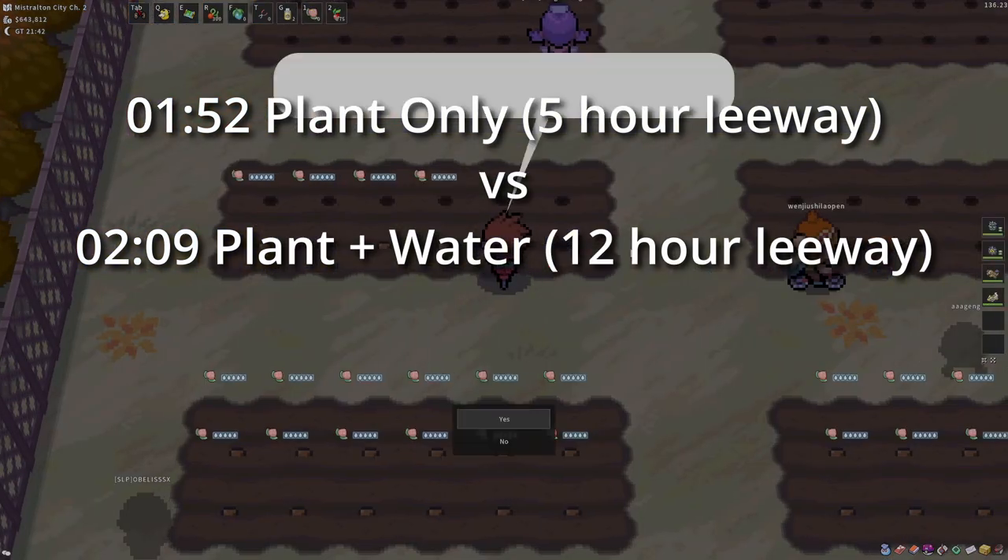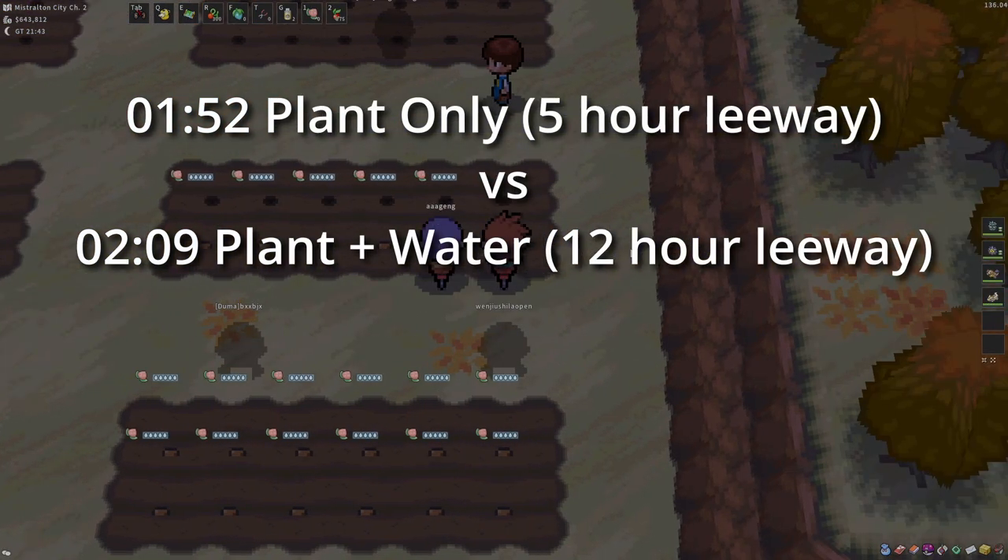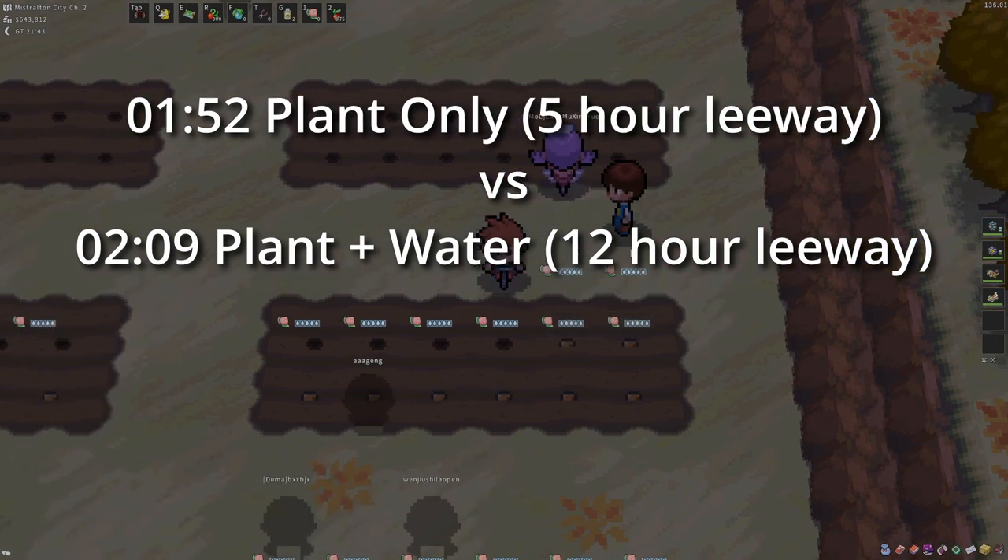This is essential because, as we know, life is unexpected, and if anything comes up and you can't water them in 6 hours, they will wither and die.